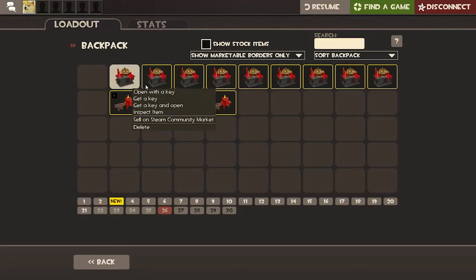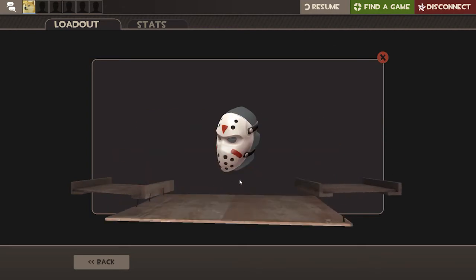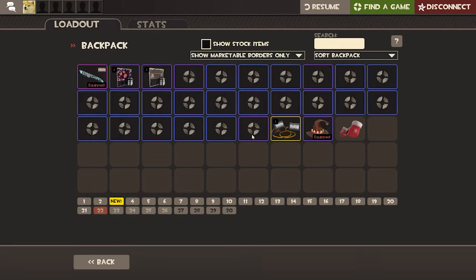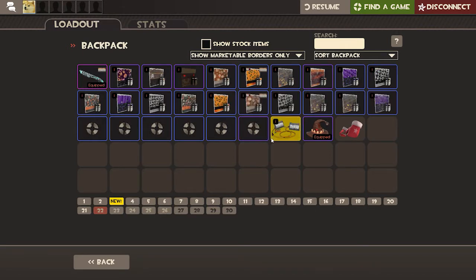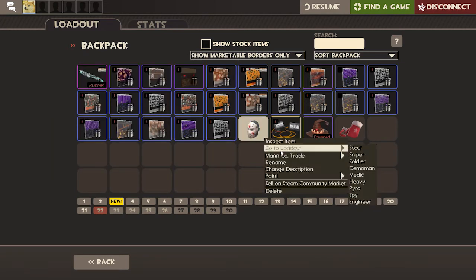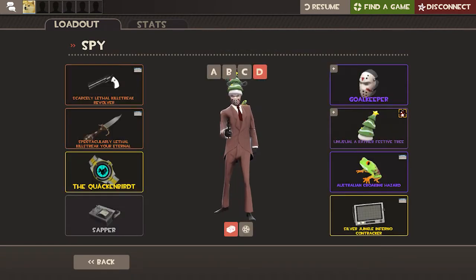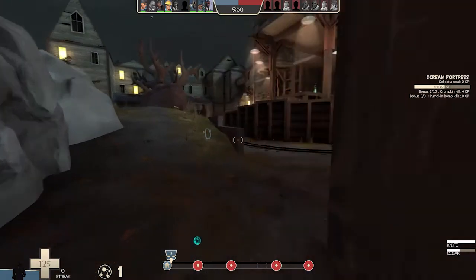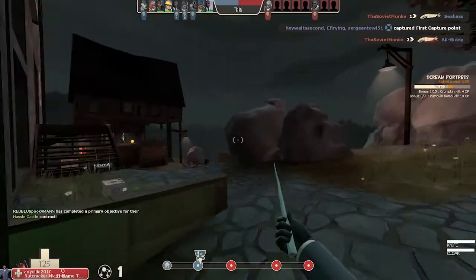Wow, look at that fireball! Yay! Open with a key — yep, I'm sure. What are we gonna get? It's the Goalkeeper — who's that for? Is that for the spy? I can't view it, it won't let me view it. All right — oh, it's for everybody again. I'm gonna play a different character. I'll play Spy — how about that? Goalkeeper. Yeah.